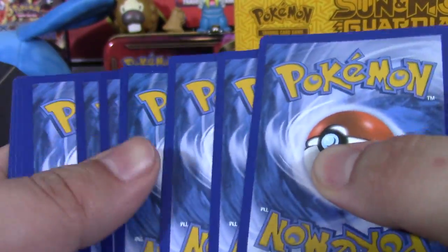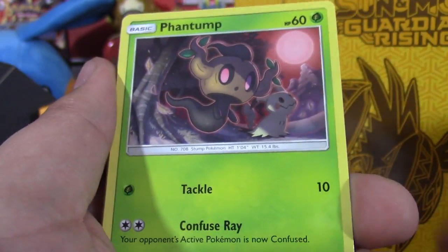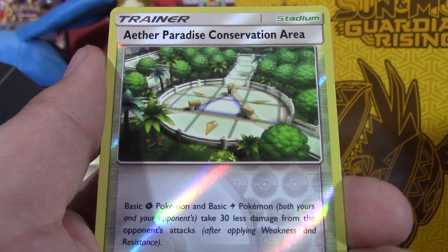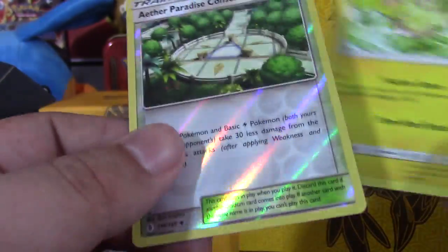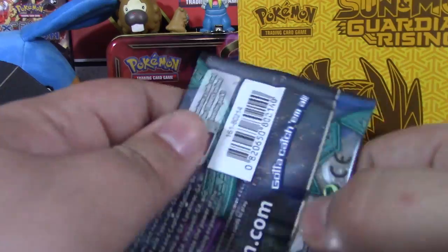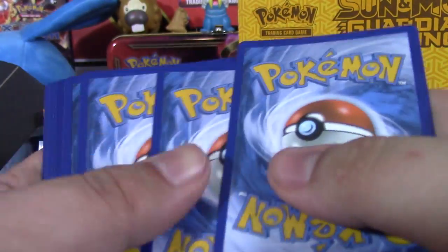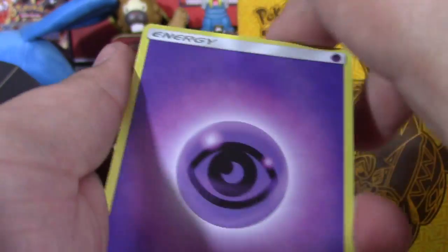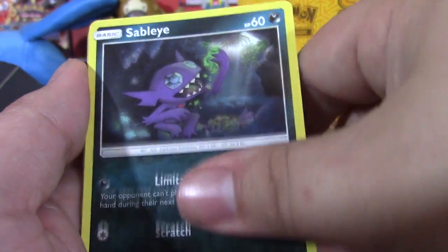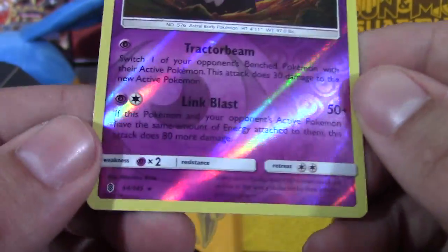Pack three: Fighting energy, Trumbeak, Wailmer, Tauros, Phantump, Castform. Gliscor, Altar of the Moon, Altar of the Sun, reverse Aether Paradise Conservation Area - holy stadium card! - and Oricorio non-holo rare. This card is good, we just don't have any good basic electric or grass types right now. Jolteon is okay I guess, but who knows - this is only the second set in the Sun and Moon era. Pack four: Wishiwashi, Slowpoke, Stufful, Sandile, Mudbray, Save, Life energy, Lotto, Sliggoo, reverse rare Gothitelle, and a Lilligant non-holo.